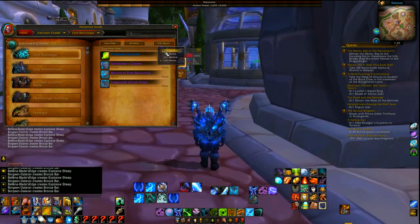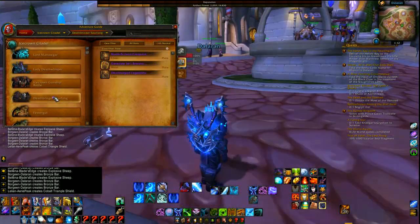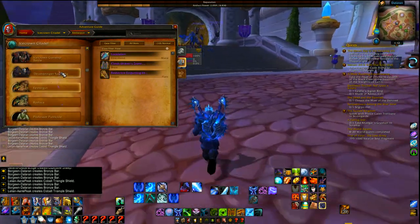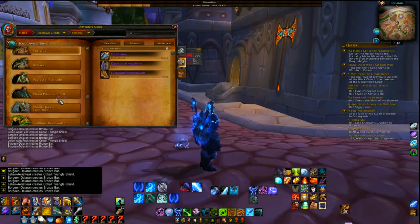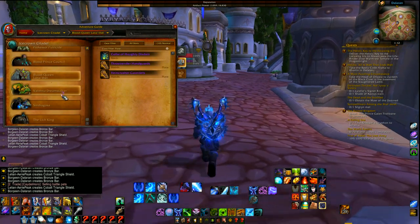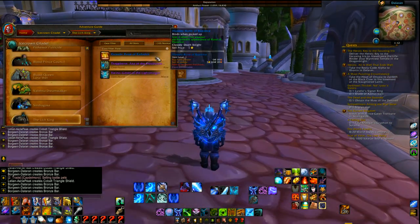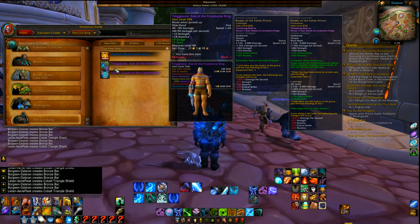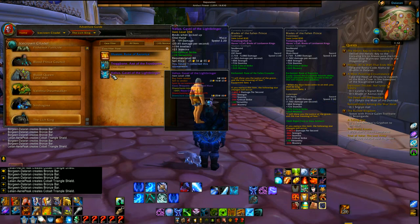If you go to 25, let's start with 10-man heroic here. You're going to get mainly drops for the warrior set, and that's not what you want if you want this blue set. Now the good thing is if you kill the Lich King, he will drop the one-handed axe — I'm not saying it's an automatic drop, but he drops that. He also drops a cool one-handed mace.